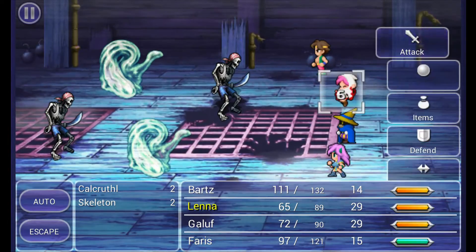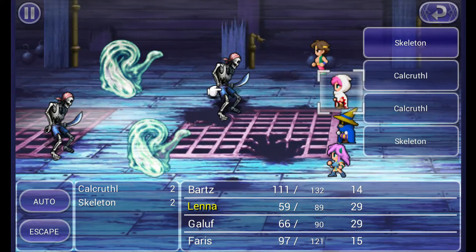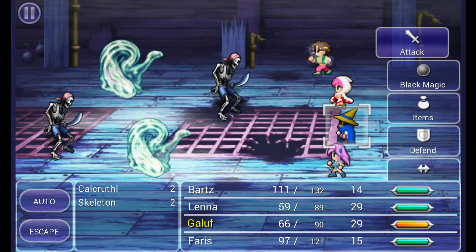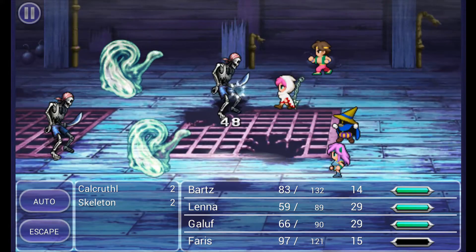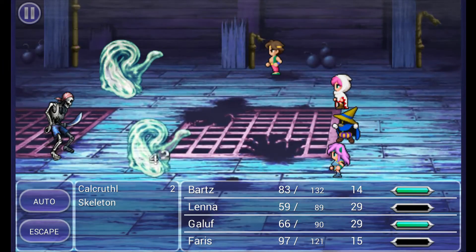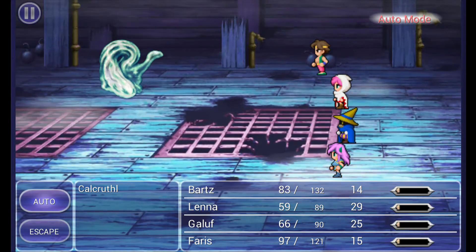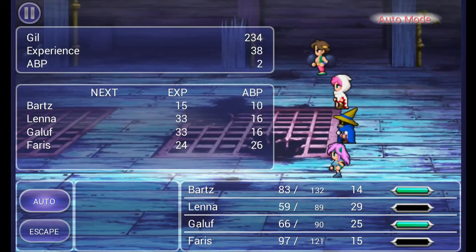We got a new enemy here — Calcoflu? I don't even know how to pronounce that. Anyways, they're pretty strong against magic, so don't use magic on them. I'll take care of that skeleton in the back. Don't worry too much about your MP either — we're going to have a spot to refill it in probably about a second after this. We'll just hit auto battle, and that should be enough for Faris and Lena to kill that monster.